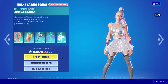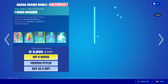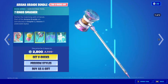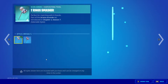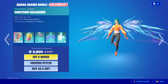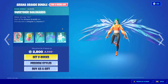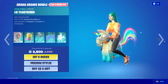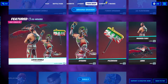The original Ariana Grande skin is back with two edit styles, with the back bling Piggy Smalls, with the Seven Ring Smasher Pickaxe with two edit styles, with the Sweetener Sail Shards glider, and the Little Florida Corn. And I'll show you the prices of all of these items individually, like I usually do.